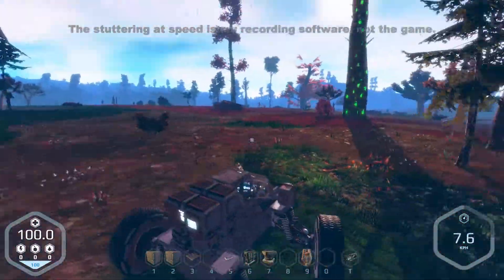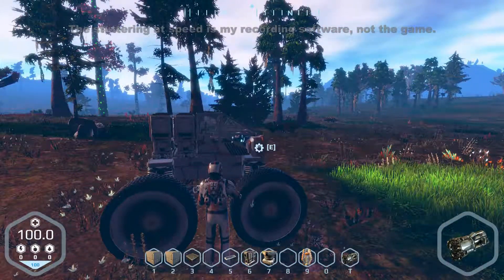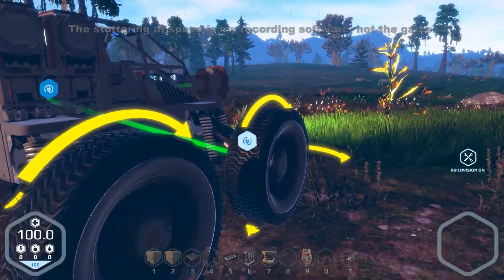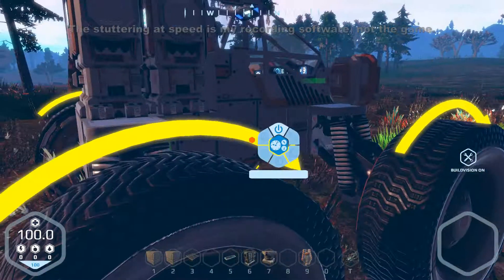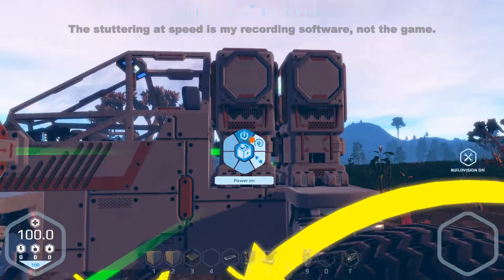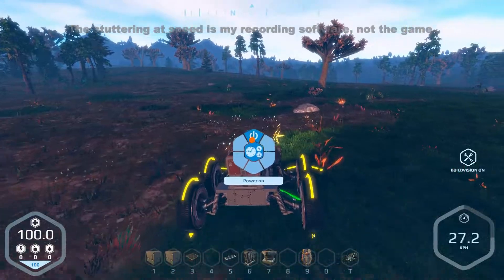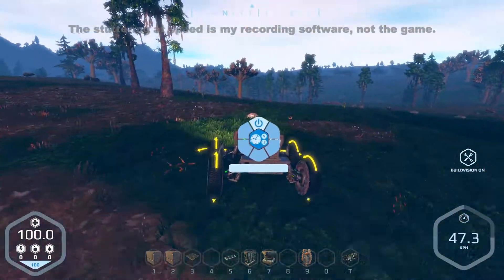I'm going to change it back up again - easy to do in first person mode. Let's disconnect the front wheels - no power to the front wheels. Reconnect to the rear and disconnect from the front wheels. So we're just going back to rear wheel drive again. Let's continue on, continue north.